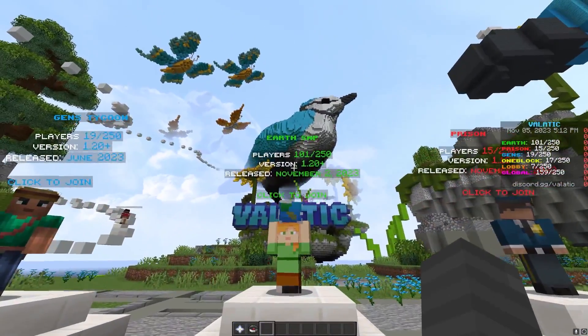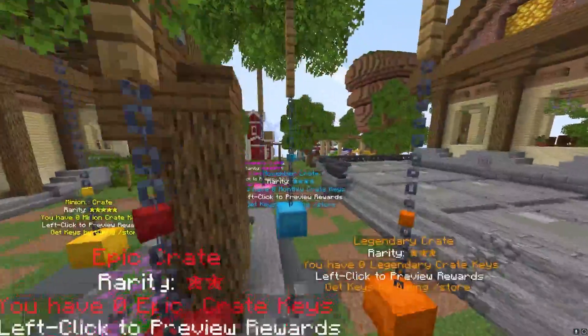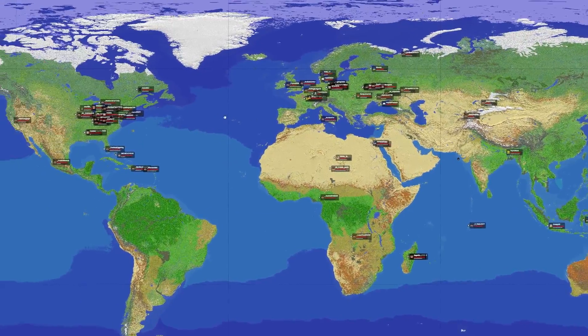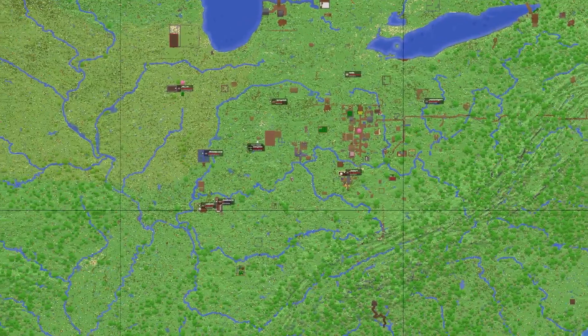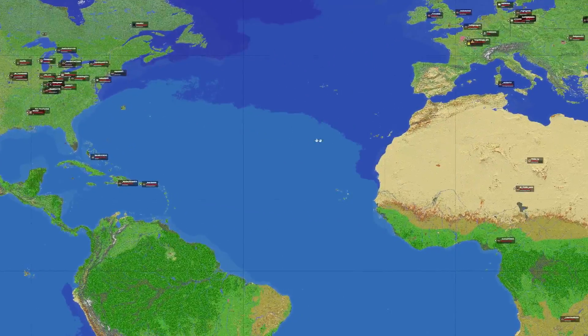For example, the Earth SMP is most popular and usually sits at over 100 players. It's actually a one-to-one scale of Earth, which I find really cool. Everyone has access to a live map on the website map.vlatic.net, where you can see yourself on the live map and build stuff and play with anyone you want. I really recommend checking this server out — it's honestly worth a try and really fun.